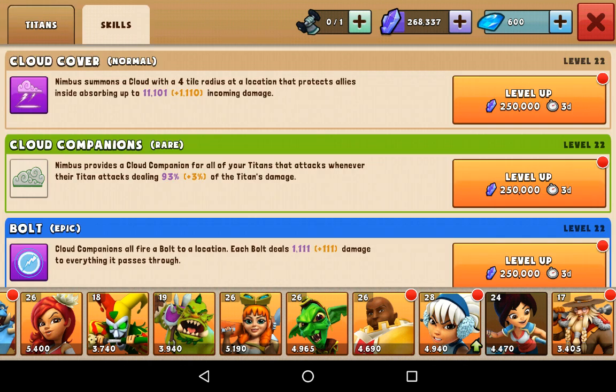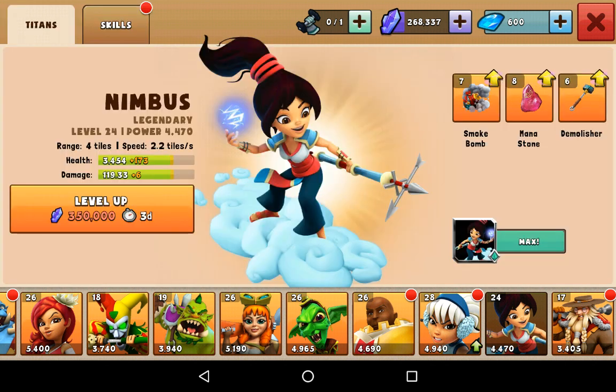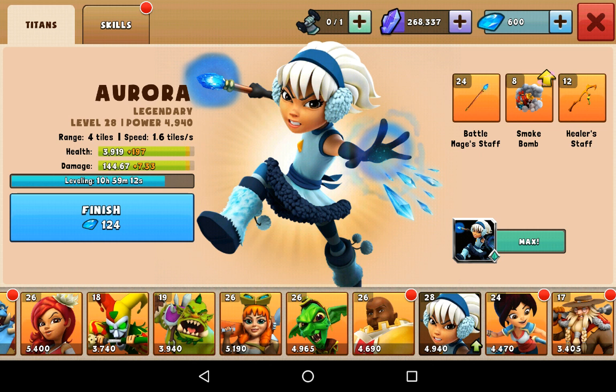If you can get Nimbus, she's got the Cloud Cover, which is a great ability. You drop all your troops down and as they get close to defenses, you drop the Cloud Cover — it's a massive circle that absorbs over 11,000 defense points of incoming damage. Once the circle has absorbed that amount of hits it disappears, and then defenses can start hitting your allies. She is an absolutely crazy troop to have at a high level.